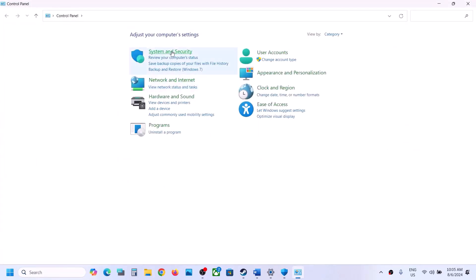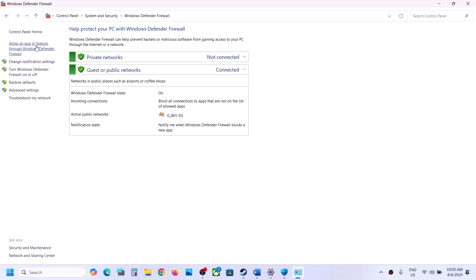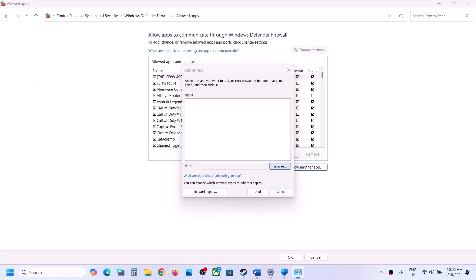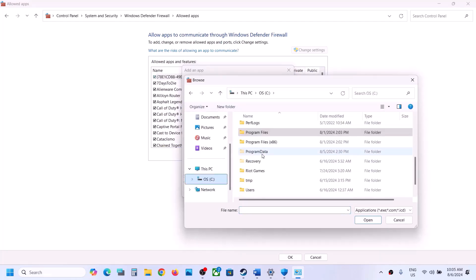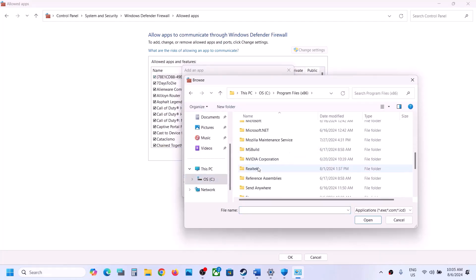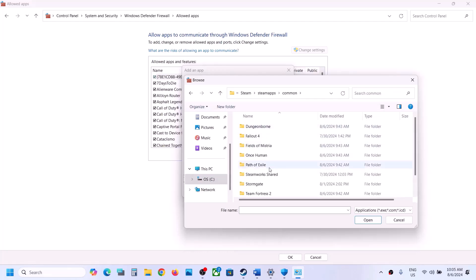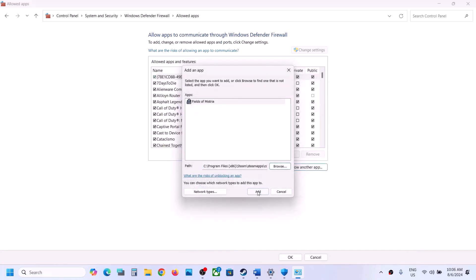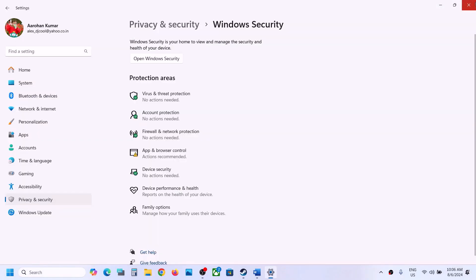Once the game is added, type 'Control Panel' in the Windows search box and go to Control Panel. Go to System and Security, then Windows Defender Firewall. Click on 'Allow an app or feature through Windows Defender Firewall,' click Change Settings, then 'Allow Another App,' click Browse, go to the game installation folder, open the game folder, select the game EXE file, click Open, then click Add. Once the game is added, you can launch the game and check.